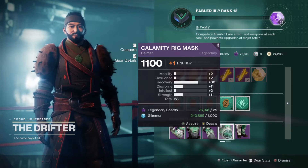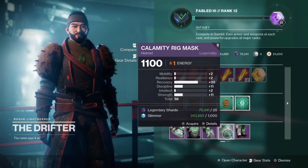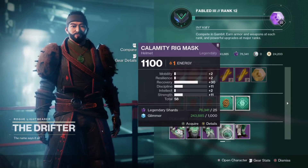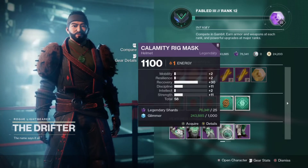Drifter is selling hunters another perfect roll this week, with a perfect 30 recovery on his helmet. Recovery is one of, if not the best stat in the game, so this helmet is an absolute must-have if you are looking to add some recovery to your armor builds.